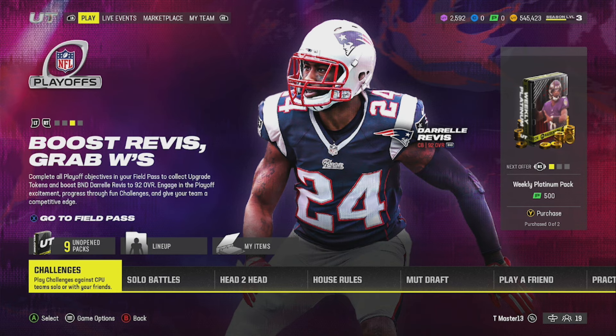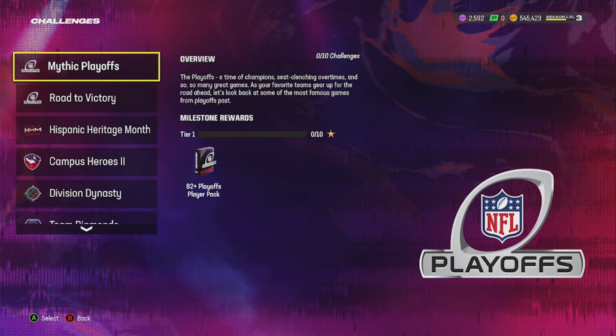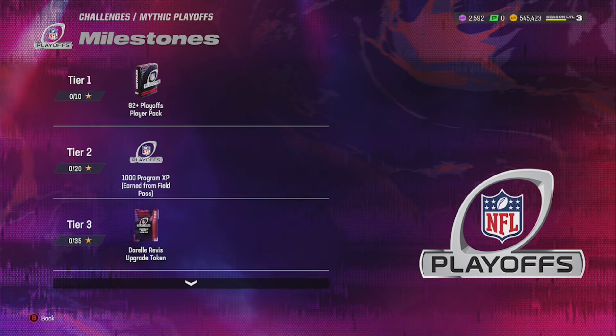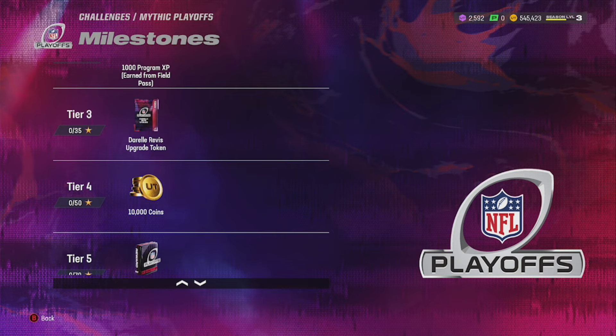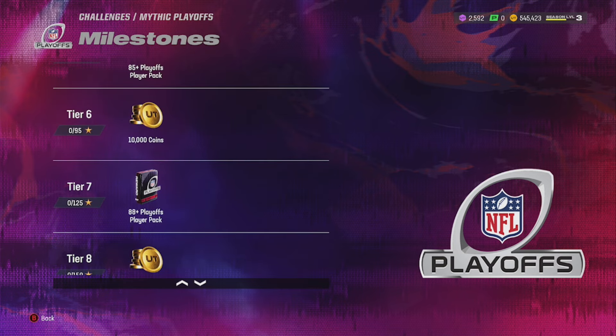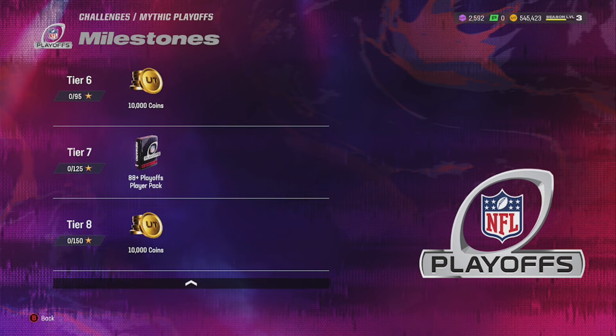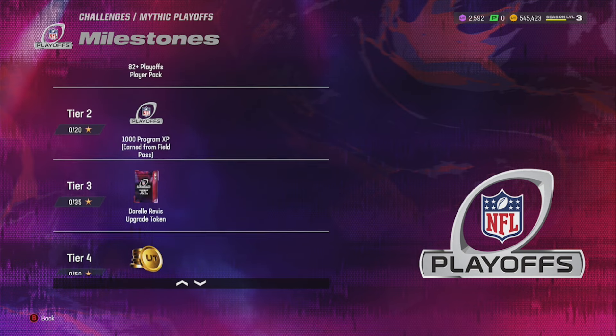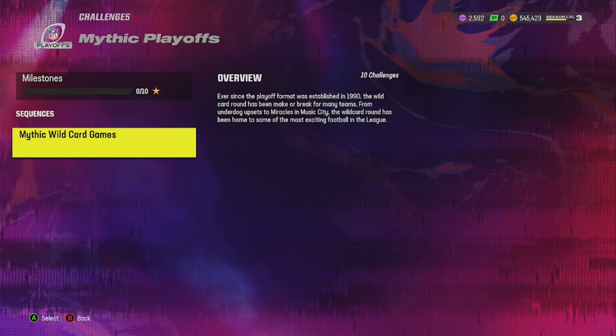I'm gonna show you guys how to get that card leveled up. First things first, we're gonna go to Challenges. These Challenges are also gonna be very important when it comes to this Playoffs Field Pass, because we're gonna show how to level up the Playoffs Field Pass and how it's gonna help you with the regular Field Pass as well. With the Challenges, you're going to be able to get XP through the Milestones and Darrelle Revis Upgrade Tokens. At Tier 3, in the Mythic Playoffs, there's one Darrelle Revis Upgrade Token. You also get free packs - an 85-plus player pack, an 88-plus player pack, and 10k coins in different spots.